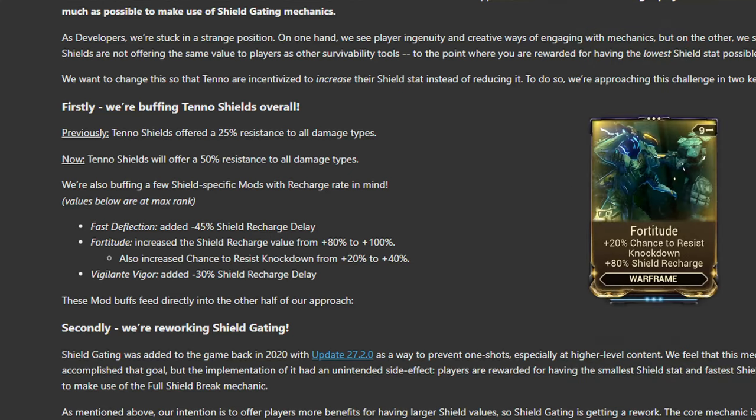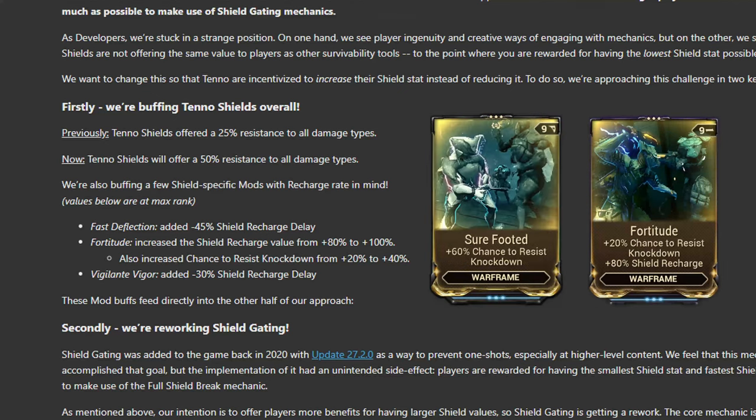As for Fortitude, it's getting a buff to the shield recharge rate it offers, but more important is the boost to its knockdown resistance, rising from 20% to 40%. With this change, it can be combined with just one other mod, Surefooted, to provide total knockdown immunity. The budget form of Prime Surefooted has become even easier to implement, which can definitely be a boost for players who've been here less than a year.